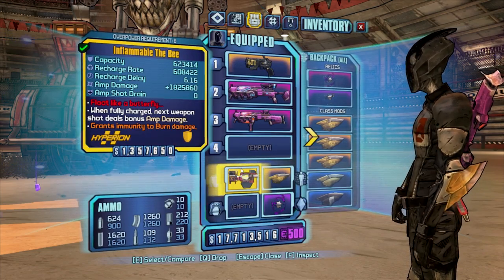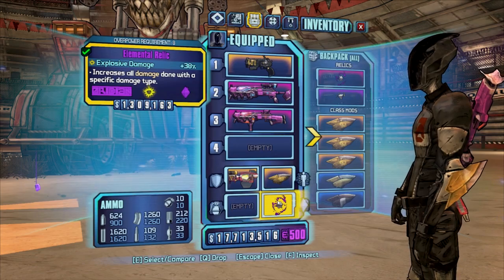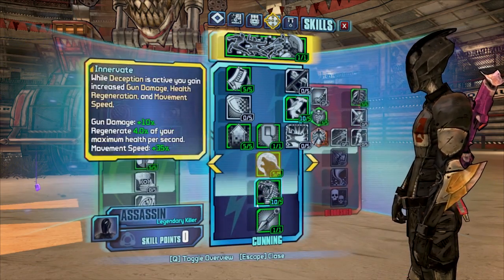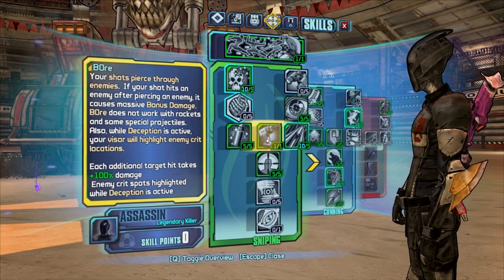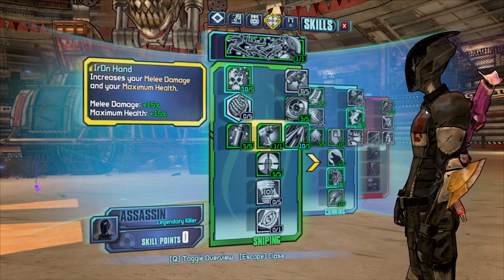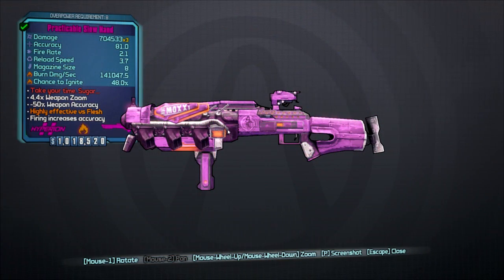Badassasaurus Rex is kind of cheap so use cheap stuff against him. I'm using Legendary Killer for some extra crit, and just a regular explosive damage relic — not a Sheriff's Badge or anything. Make sure you pick up the Bore skill, because it will negate the bullet reflection mechanics.